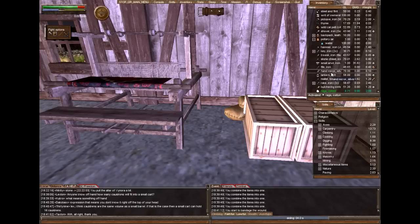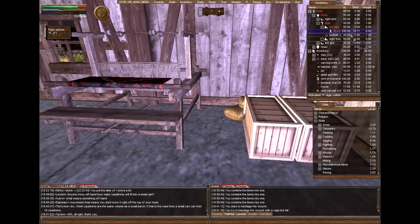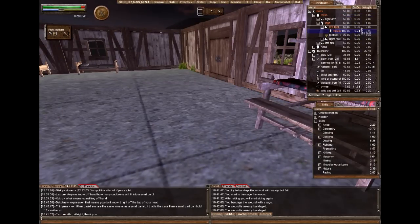In the early beginning, healing might take a lot of failures, but as you're healing your first aid skill goes up, and you'll experience fewer failures over time. So as you can see, I failed, so I'm going to try to heal myself with the rags again and see how it goes.